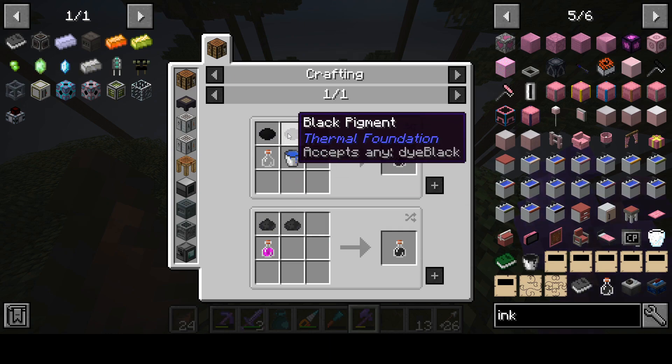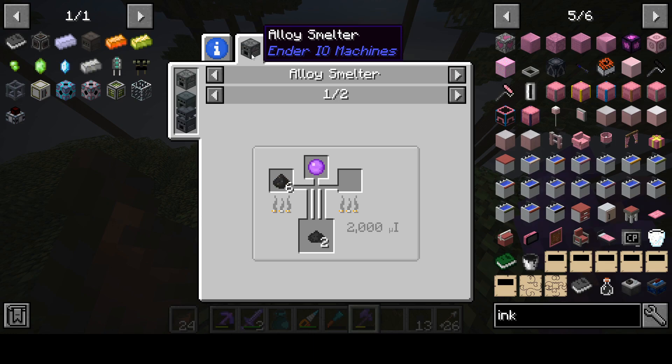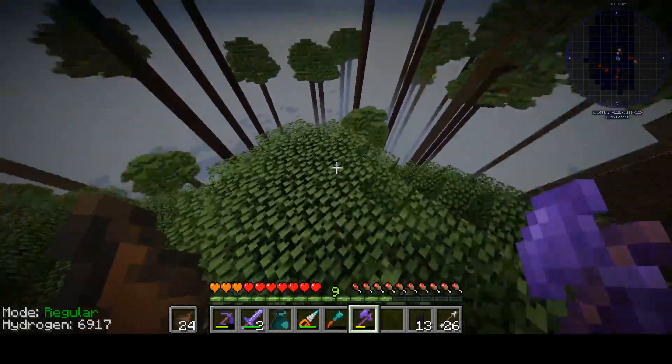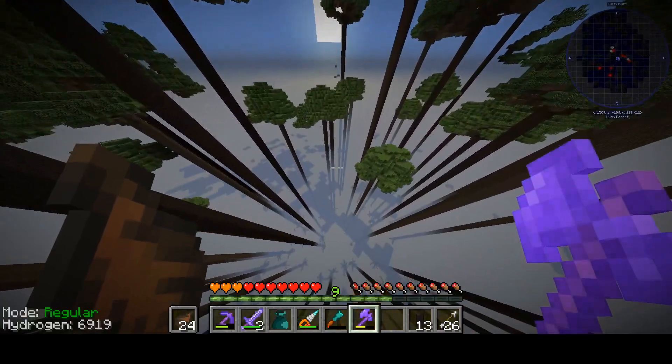Alright, let's take a look again. So we got pigment organic black dye - where do I get that? For an alloy smelter... how do I get that? Oh no, we can't make that right now. That's not good. If we cannot get an alloy smelter, it looks like squid is the only way we're going to get this stuff.